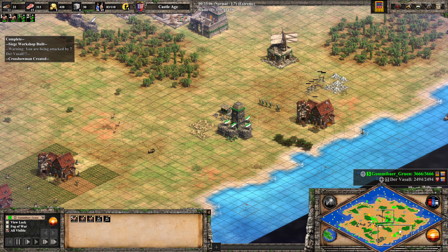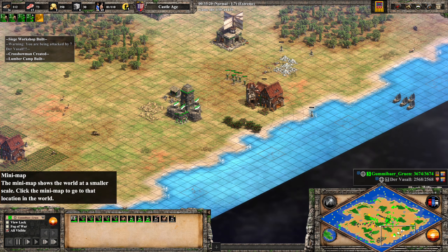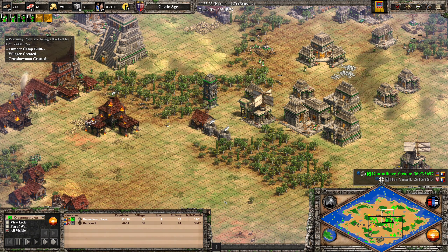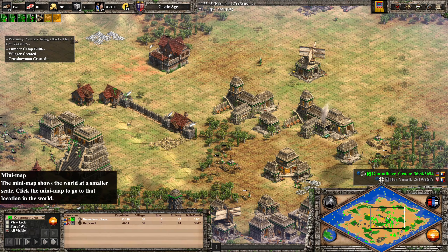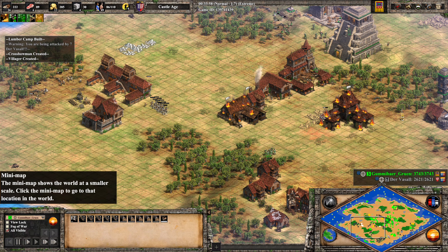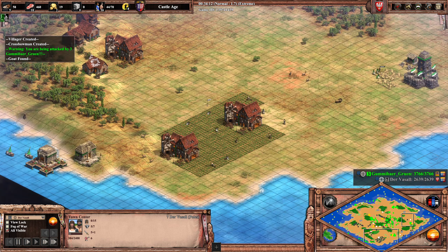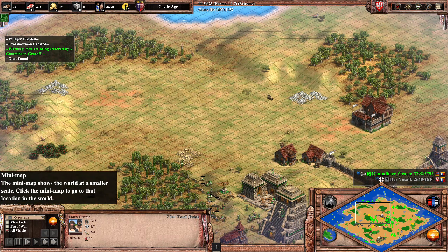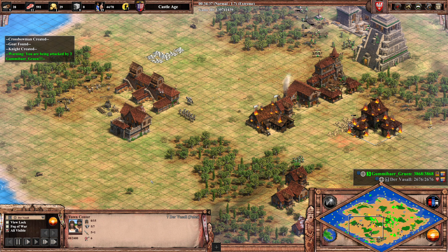It reminds me of a certain game between Fraidy and Gummibär where a lot of villagers went down near the shoreline — hope you're going to see that on YouTube soon. I don't really see a way back here for Vassal. He's at 30 villagers, Gummibär is at 56. There's not much in this game for Vassal anymore. It's typical Vassal fashion — he will really drag this out as much as possible before he resigns. His town center will get shot down and he does not have any stone at all. He does not have a secondary TC.